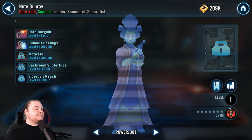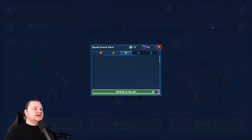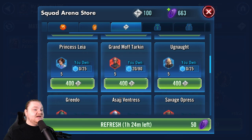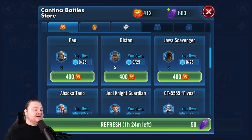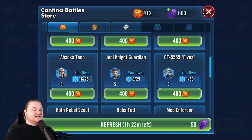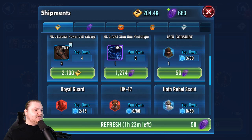Nute Gunray is in the Squad Arena store. We finally unlocked it — scroll down, he's at the very bottom. You can get people really quickly in this shop, so get your Grand Arena battles in, collect those tokens every day, and buy five shards for Nute Gunray every single day until you have him completed. A lot of people say Phoenix is the best early team — that used to be the case but it's not really anymore. We're going to be going for Separatists now.